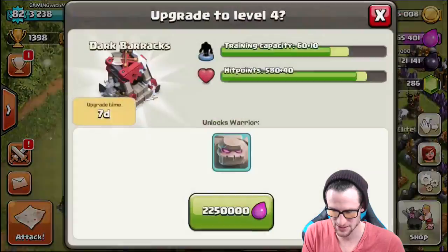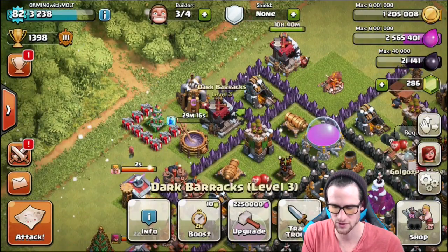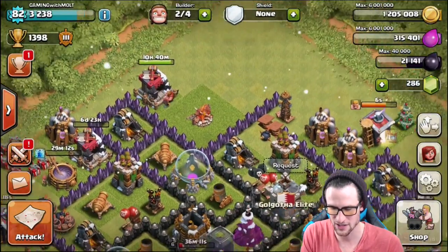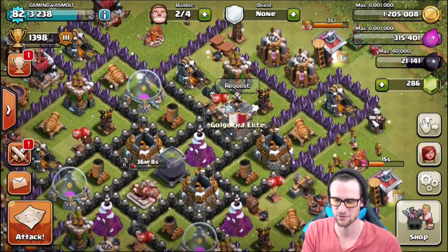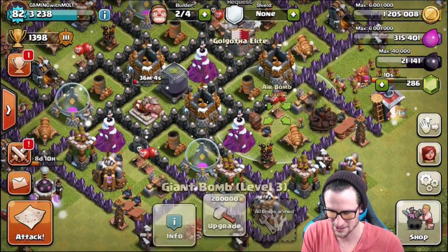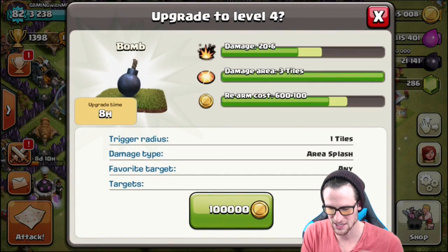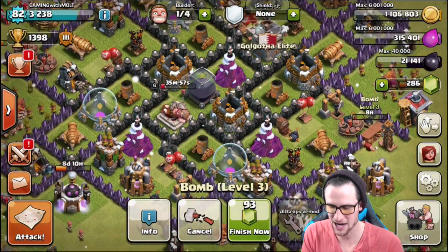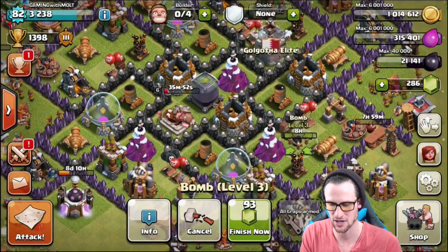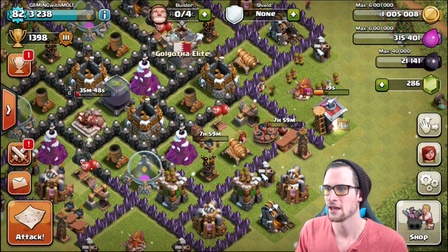We've got three builders available. Can we upgrade this another level? We can — so this one's going up to level 4, and this one is going to level 4 as well. Let's just do it since we're trying to max it out. This is going to be done in 10 hours. Let's upgrade one of our air mines. Can we do giant bombs? No. Mini bombs? Yes — that'll only be 8 hours. I'm going to do another one as well since it'll be done by the time I stream tomorrow. There we go, guys — super stoked about this.